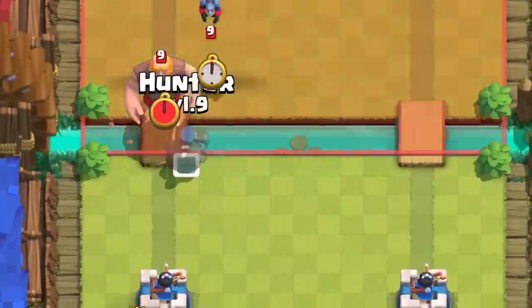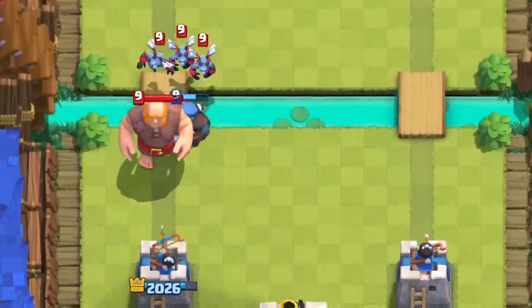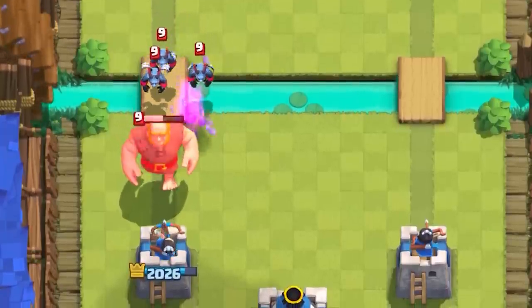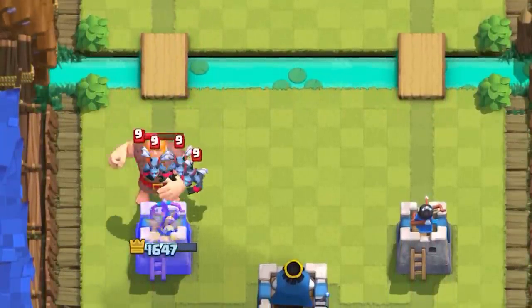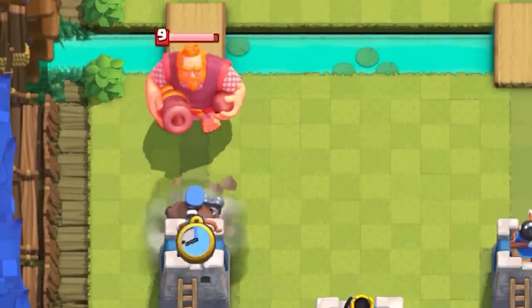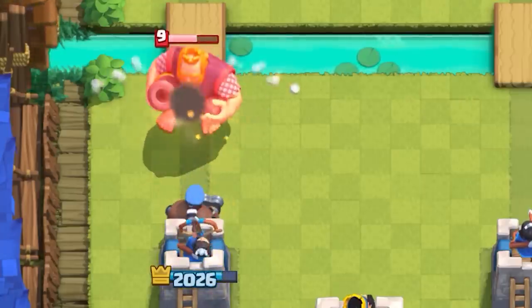It's kind of a trade-off though, because if you place him too close to the bridge, he is going to die to support troops. He's not exactly tanky, so you need to read the situation — when and where to place him. Place him too far and most of his buckshots are gonna miss, not dealing nearly enough damage.